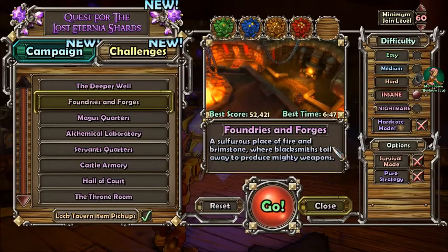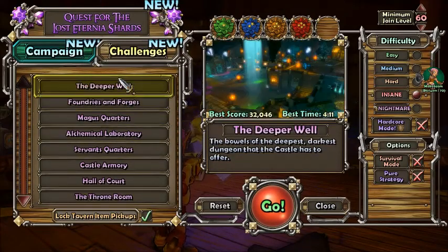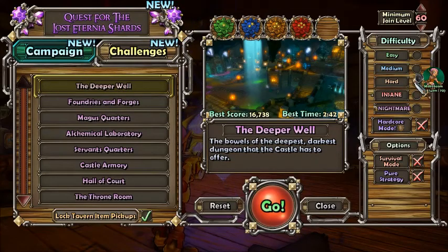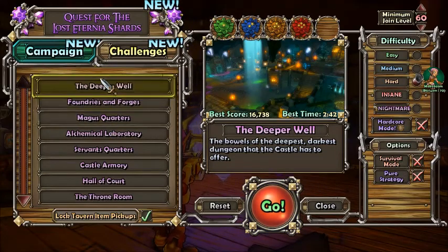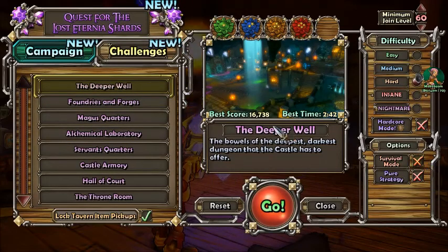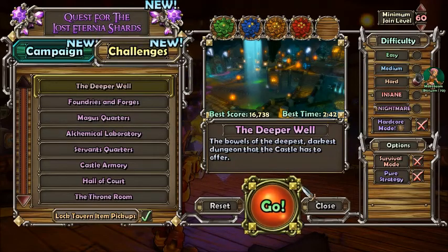This is the startup menu. You're going to start off not having all these maps — you're going to go to campaign and start off on the Deeper Well. Most of you are going to start off on medium, but I'm just going to go with hard to make it a little more fun. Just hit go once you have set up your options. If you're going through all these maps and levels, don't use survival modes — those are basically for after you've leveled up, or when you want to level your character up a bit more before going into a deeper level.